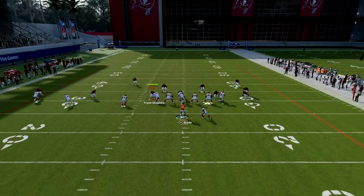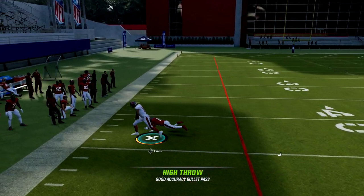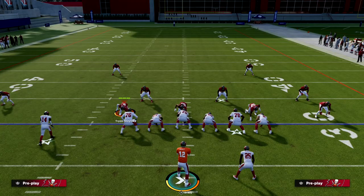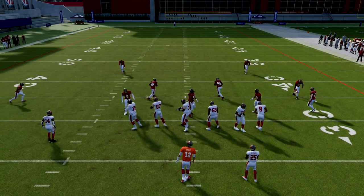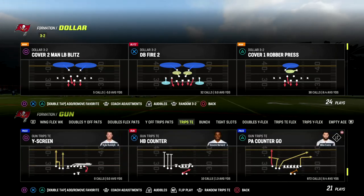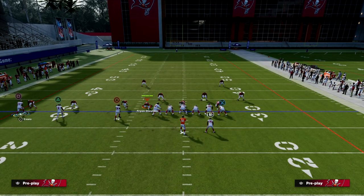EA has certainly patched this game a lot, but against any kind of zone blitz you're going to have really good protection. Play action blocking right now is really, really good in this game. If you haven't tried trips tight end, this would be a great time to do so because the blocking is absolutely insane right now.